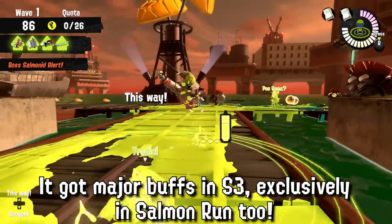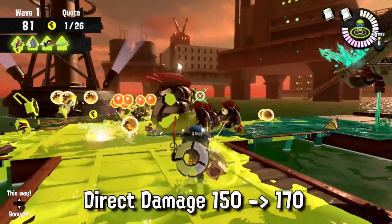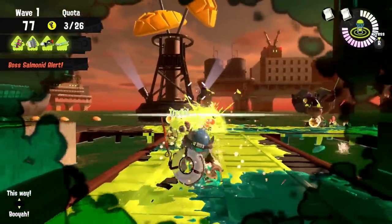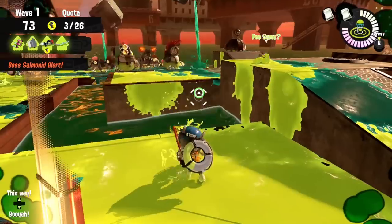In Splatoon 3 though, it has been buffed considerably just for Salmon Run — they have increased the direct damage of your hits from 150 to 170, and most importantly, your indirect damage has been buffed from 80 to 100. And this is huge.